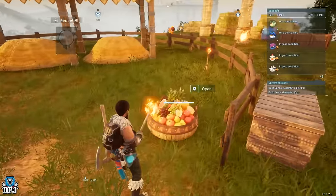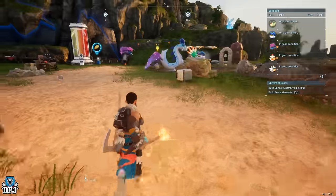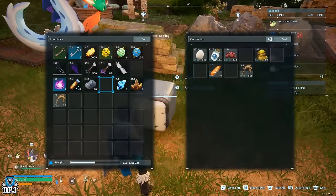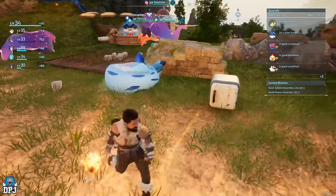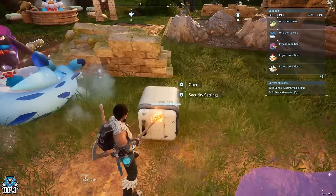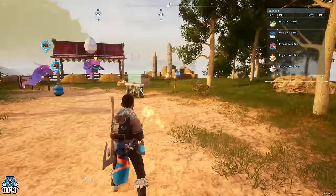For certain foods like milk, eggs, and wheat, I'd recommend setting up a cooler — a chill box — because it makes the spoil time last way longer. You'll need a pal that chills the box, like the Chili. You can see it working right now and the spoil time on those items drastically increases, which is great.